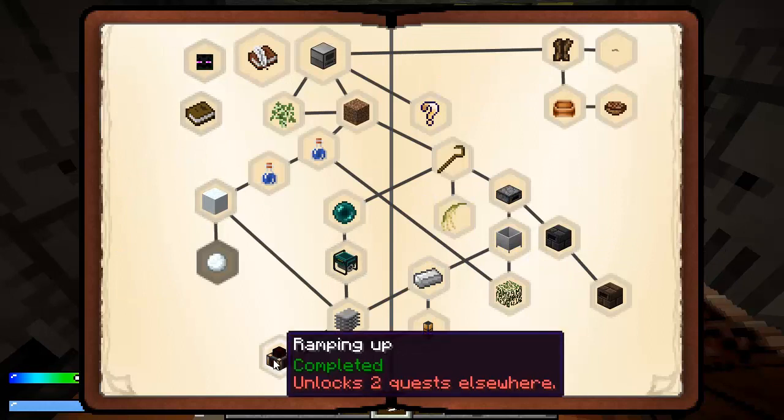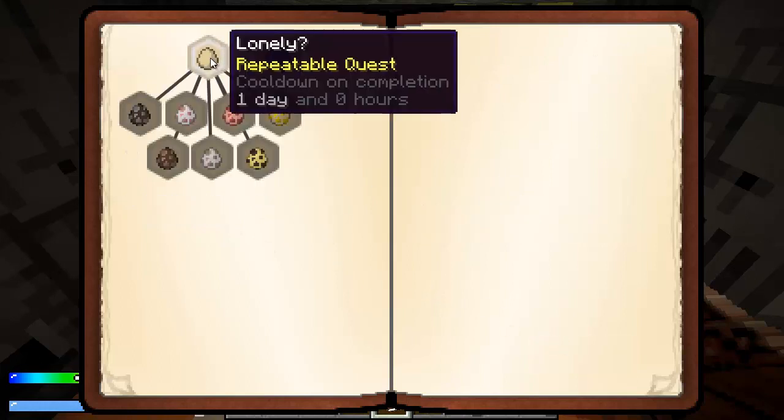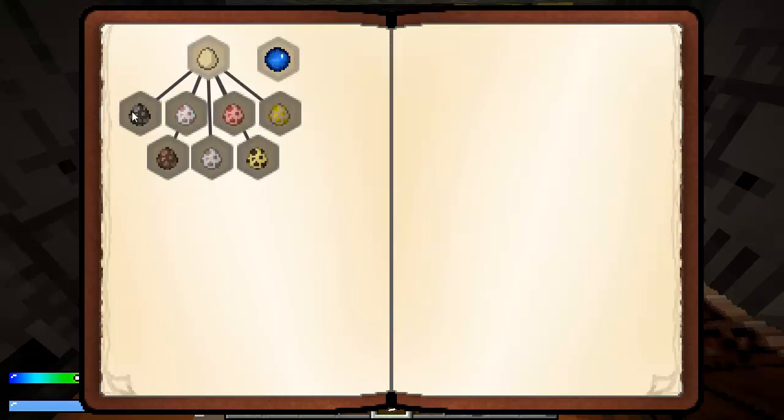And this unlocked two quests — it unlocked 'Creating Life.' One is 'Lonely,' which is a repeatable quest where we put 10 buckets of mob essence and an egg into the QDS — which we have plenty of — and we get a guaranteed chicken. So we can take a chance with our eggs, like a very small chance, or we can put some with mob essence to get a guaranteed drop. And then once we do the chicken, we can pretty much do anything: cows, wolves, ocelots, pigs, sheep, horses, villagers.